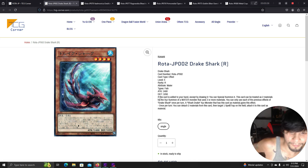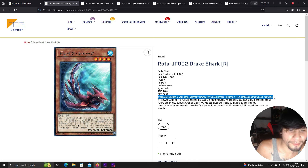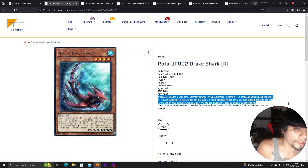Drake Shark R: if this card is added to your hand except by drawing, you can special summon it. A lot of cards have that theme lately. This card can be treated as two materials for an XYZ summon of a water monster that uses three or more materials. A Shark Drake XYZ monster that has this card as material gains this effect: once per turn, detach two materials to target one spell or trap card on the field and attach it to this card as material.